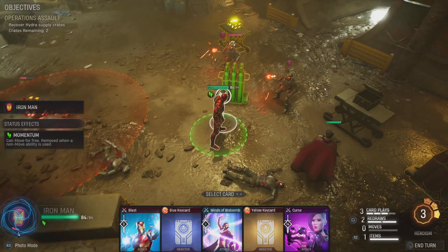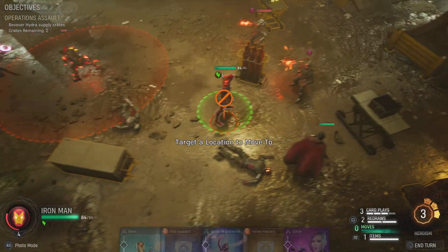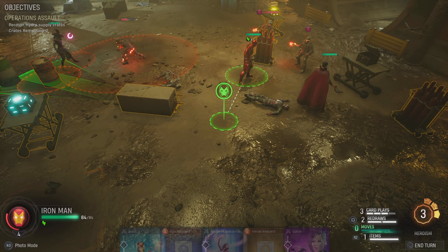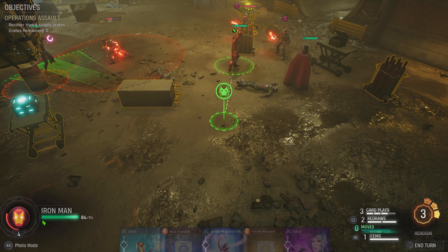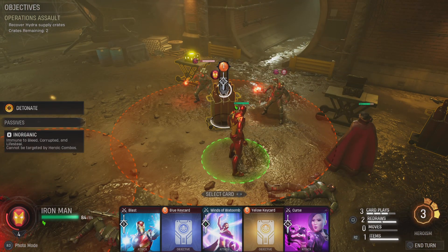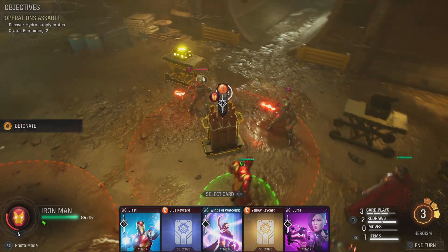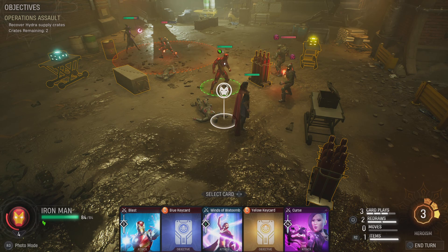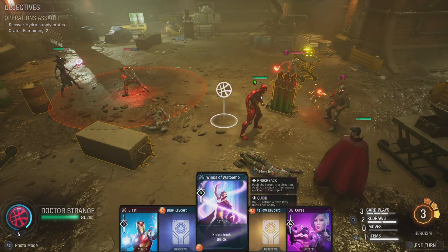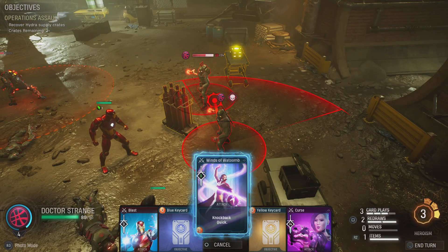Now Iron Man's right in range - I can still move him. Once you move you cannot reposition and then push - you have to push from where you're originally standing. I'm going to blow them up. Actually, Strange is in the blast zone - I could have Strange do an attack first to get the refund, and then knock him into this other guy. Nice.